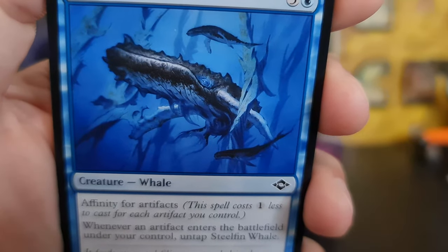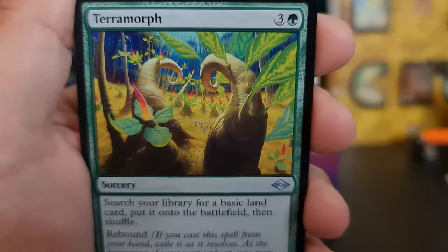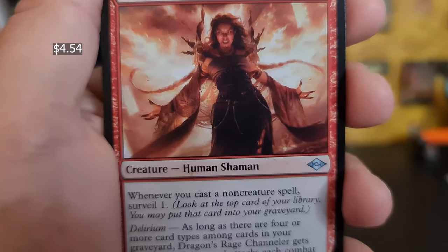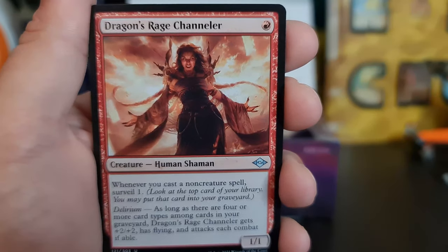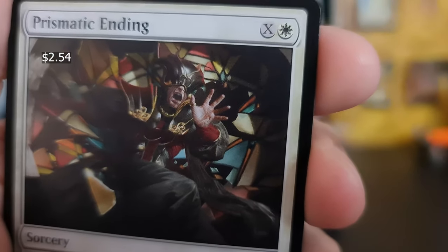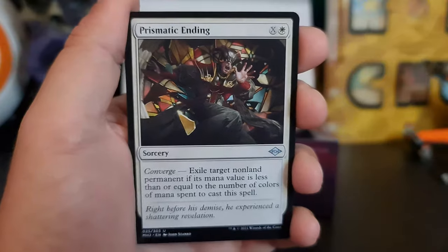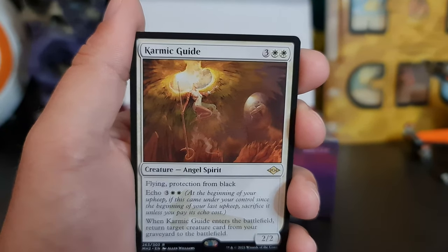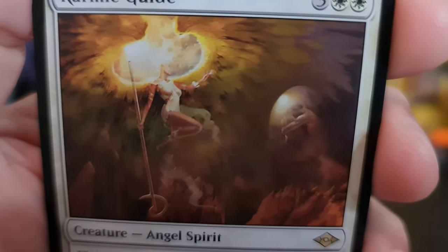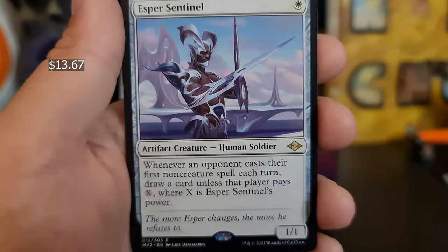Stealthfin Whale — I thought it said Steel and Whales. Dragon's Rage Channeler. Prismatic Ending — looks like a jester falling through some glass, it's pretty cool. Kar Mageddon, flying, protection from black, you can cast it with echo — not bad. Oh yes — Esper Sentinel! That's another one I was hoping for, god damn.